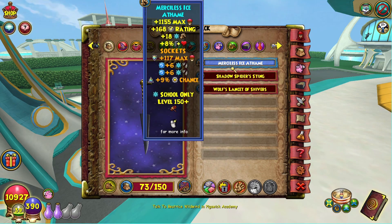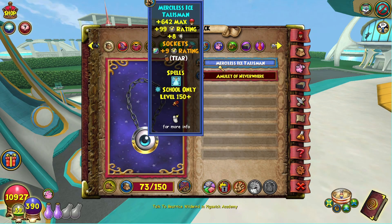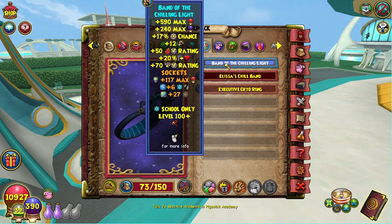For Athame, I'm running the Merciless Ice Athame. This gives 1100 health — that's the big kicker. It gives a beautiful 168 block and 18 damage, which is great for ice. I've got two pierce jewels, a power pip socketed, and health socketed. I would have the Dragoons athame, but farming for three more damage isn't that big of a deal to me. Honestly, if you're just an ice wizard go for the Dragoon Amulet — get the three more damage, you lose like one resist and a little bit of block, but you'll get the damage and about the same stats overall. Either one — Merciless or Dragoons — you're fine.